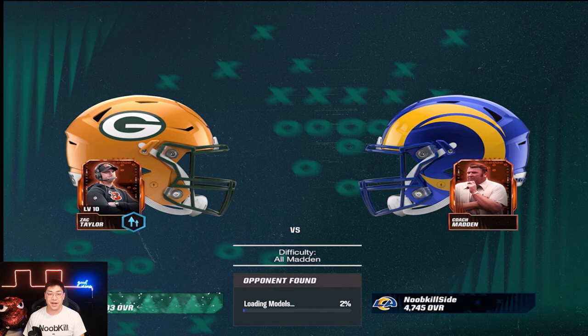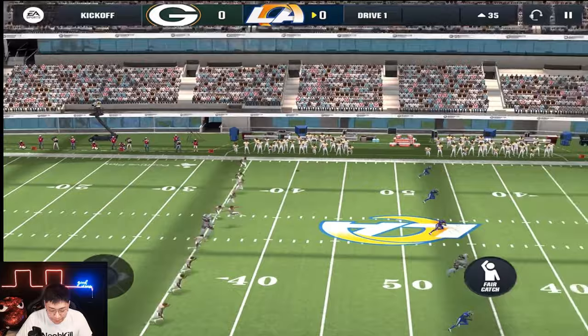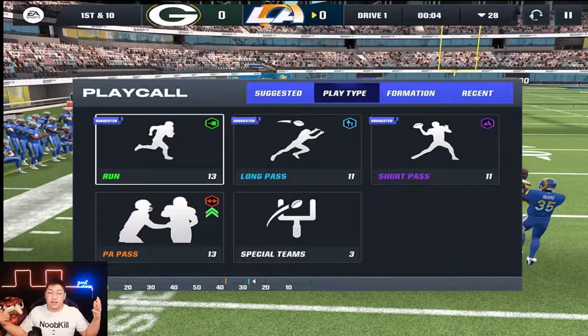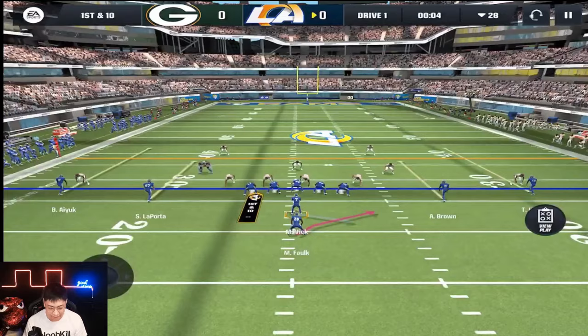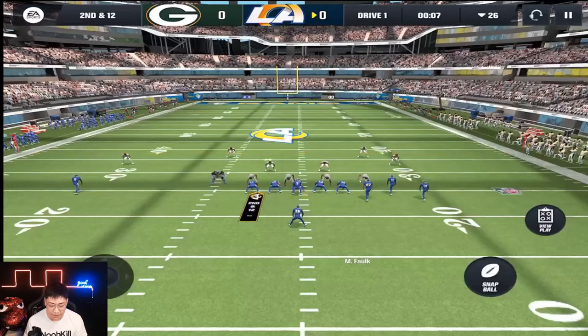Alright guys, we got our first opponent in All Madden — we got JT. We are a little bit higher overall but we're definitely going to try and do some work. We are playing at home which is great. They do have Burlacker, so that's going to be our nemesis. What a juke move by Duvernay! If you guys haven't checked out the Ultimate Freeze mythic gameplay video, go ahead and check it out. Burlacker is on the right side — thankfully I like to run right side.